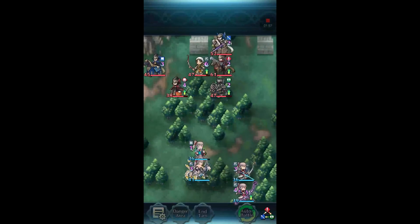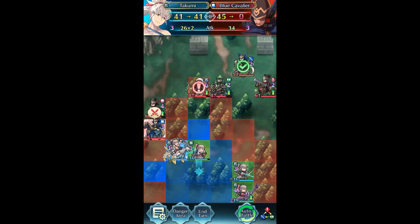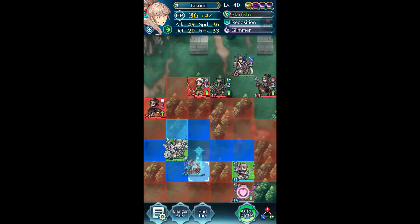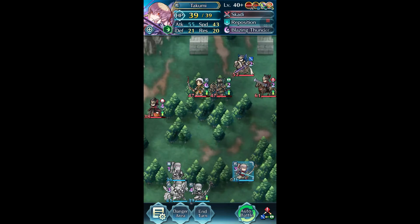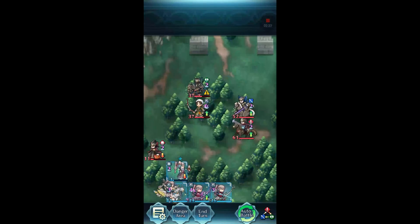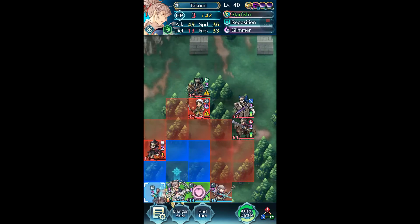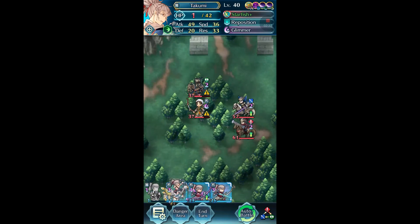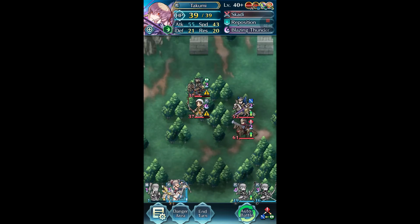We're just going to reposition everybody. Summer Takumi is going to kill off this blue cavalier, but he can't take a hit from the red mage because the mage got to speed him. We want to position Fallen Takumi so he can get off his special effect on Jameek — I'm sure I'm mispronouncing that, and I apologize. We'll get rid of the red mage, then have Fallen Takumi follow him over there and end our turn.